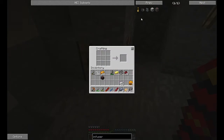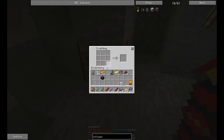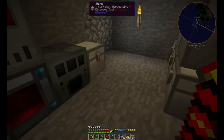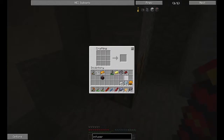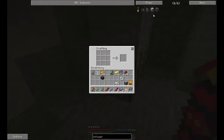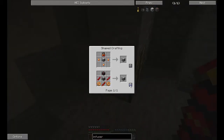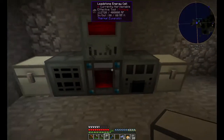The next thing we're going to do is make the energetic infuser. Basic machine frame — we need the tin gear and glass, which we have. So we just need some tin. Tin, iron in the middle, tin — that's a tin gear. And that's a machine frame. Now I should be able to make the energetic infuser. Just a basic energetic infuser.